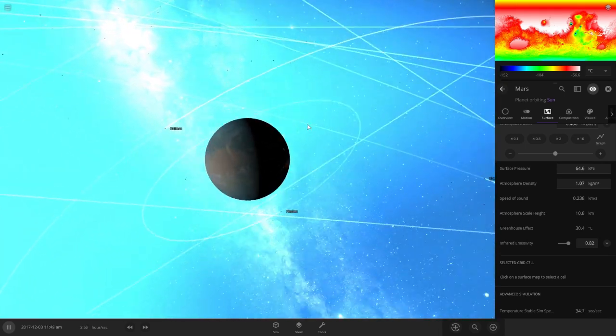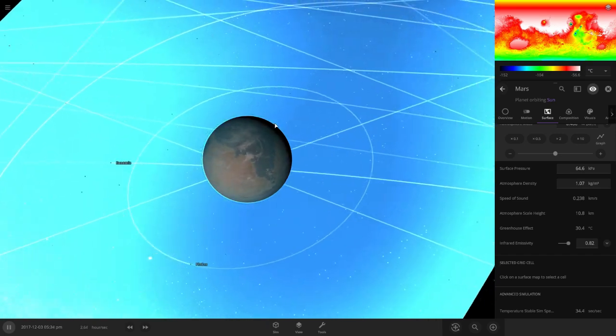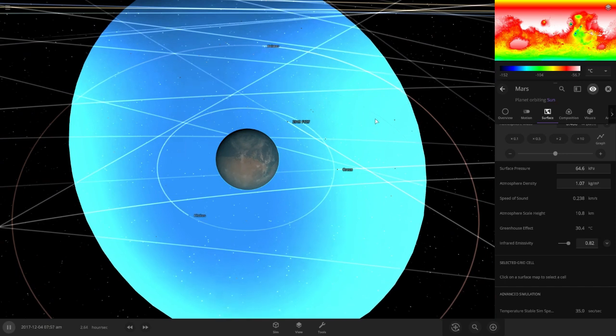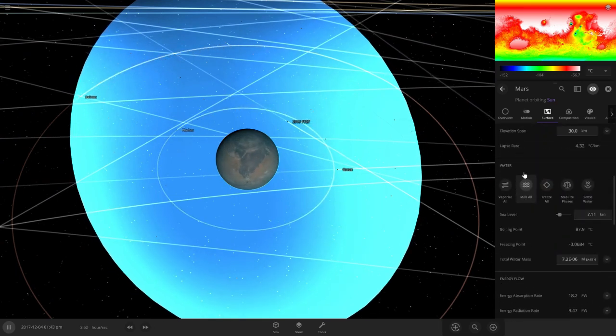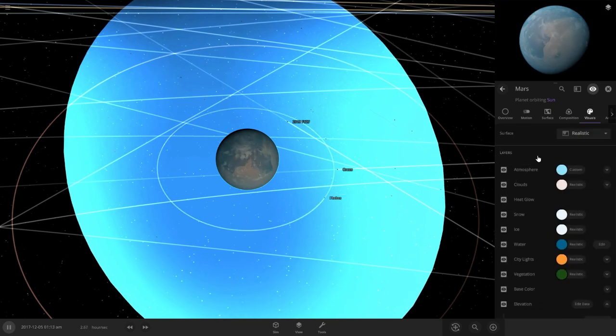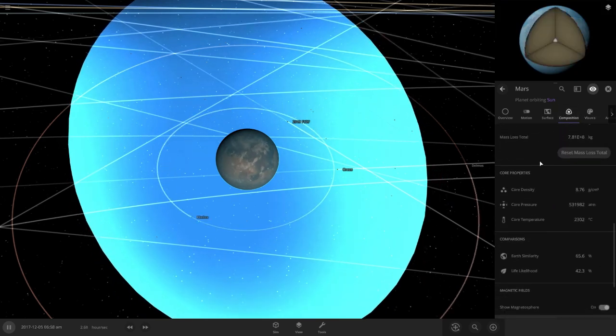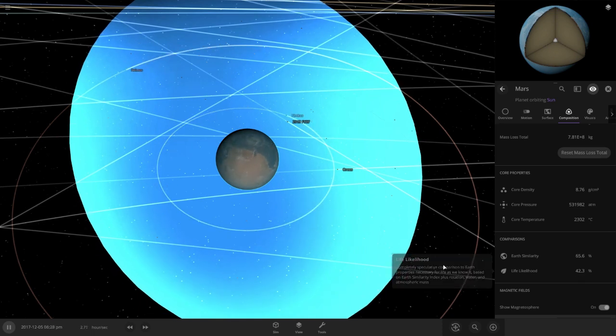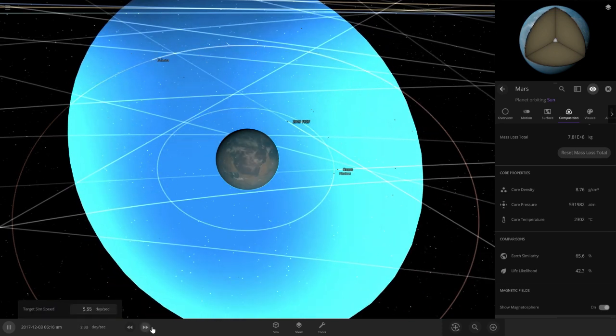I have no clue why the magnetosphere is doing that. Now that we have Mars all habitated — I mean it's practically habitable, maybe not so much, but we could work with it. Earth's amount is 65 and likelihood 42. Maybe we just gotta increase time a little — now go up.